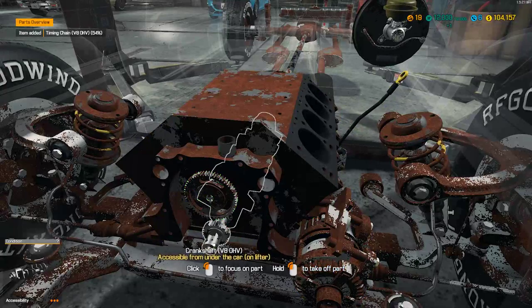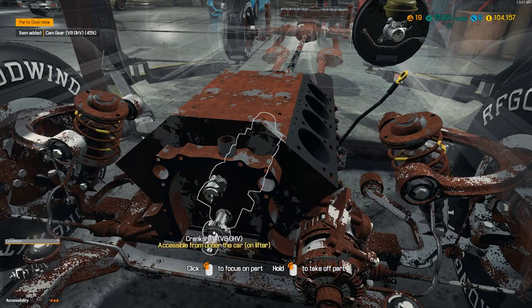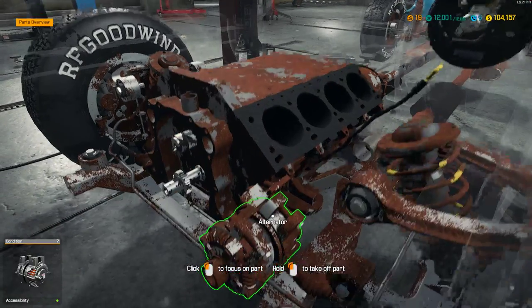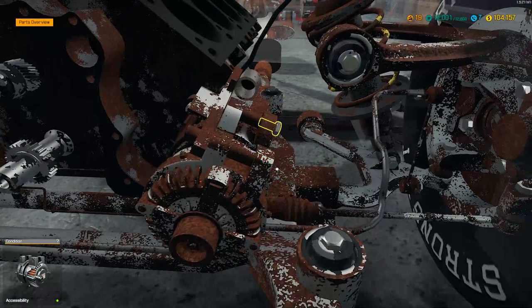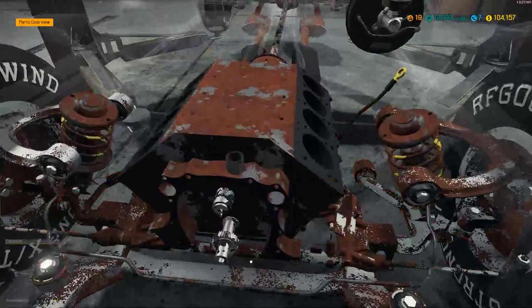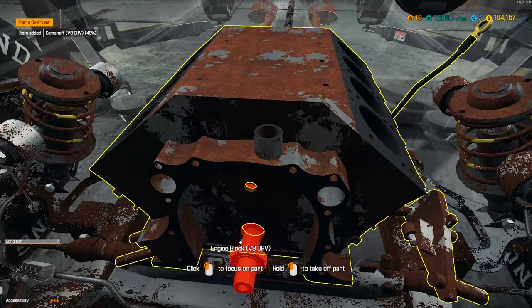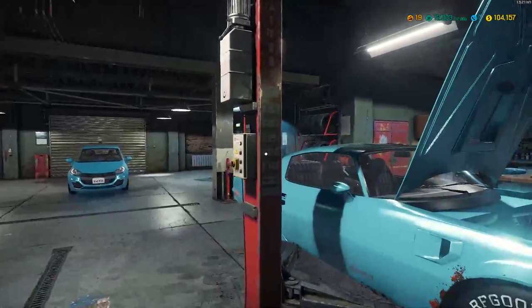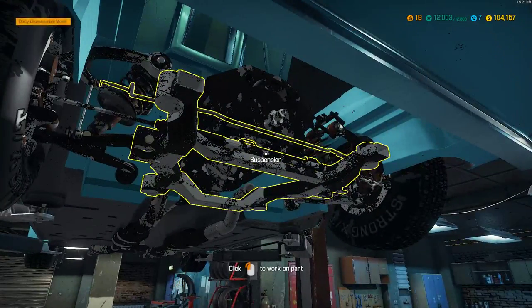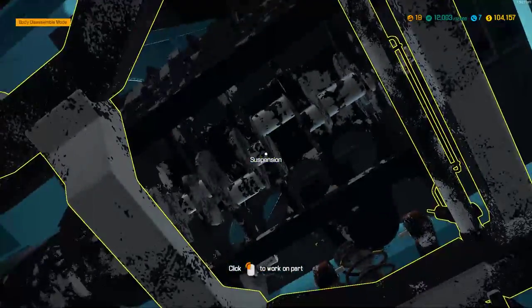I wonder if they're going to make another Car Mechanic Simulator for this coming year — we're about 60% through the year already so they'd be like two years ahead now. That one has to be done from underneath and then the engine will come free. It's pretty impressive. It took us what — looking for the timer — 15 minutes to take that engine apart. If only real life was like that!